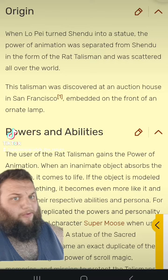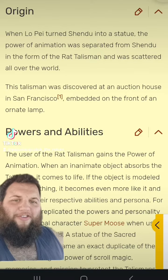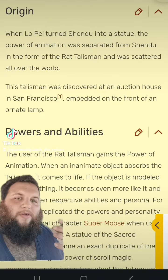Origins — same across the board for all twelve, but this talisman was discovered at an auction house in San Francisco, embedded on the front of an ornate lamp.